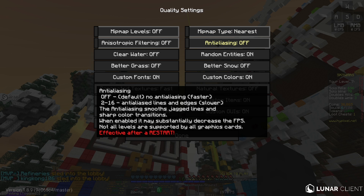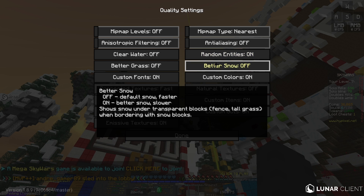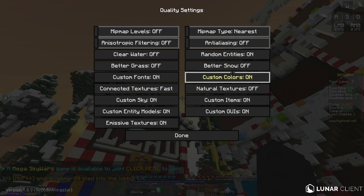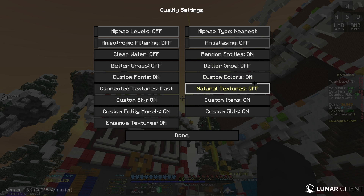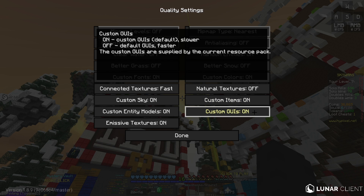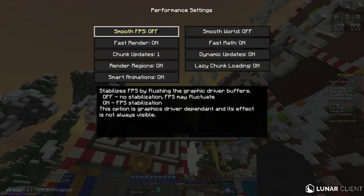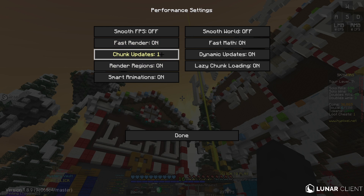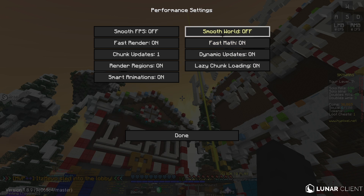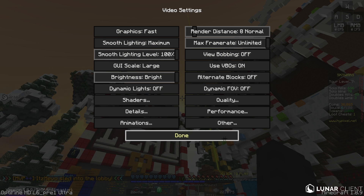Anti-aliasing keep off - that will decrease your FPS by quite a bit. Random entities depends on your texture pack. Better snow I don't see much difference so I keep it off. Custom colors I keep on for textures so it looks better. Natural texture I keep off. Custom items and Custom GUI both depend on your texture pack so I keep them on since I have a texture pack. In performance: smooth FPS off, fast render on, chunk updates 1, render regions on, smart animations on, smooth world off, fast math on, dynamic updates on, lazy chunk loading on. This just increases your FPS.